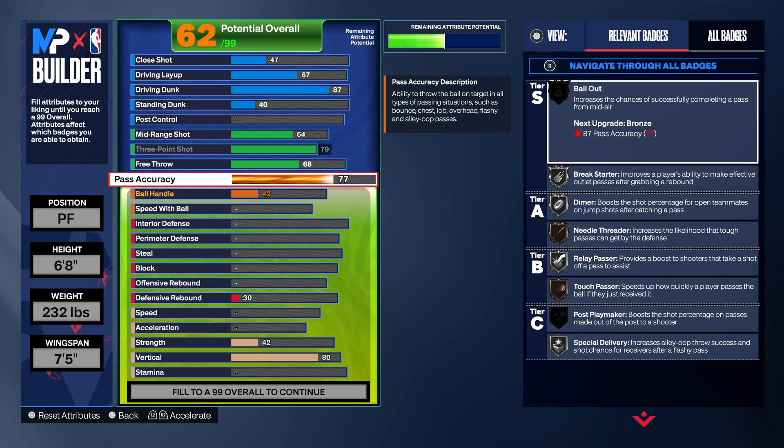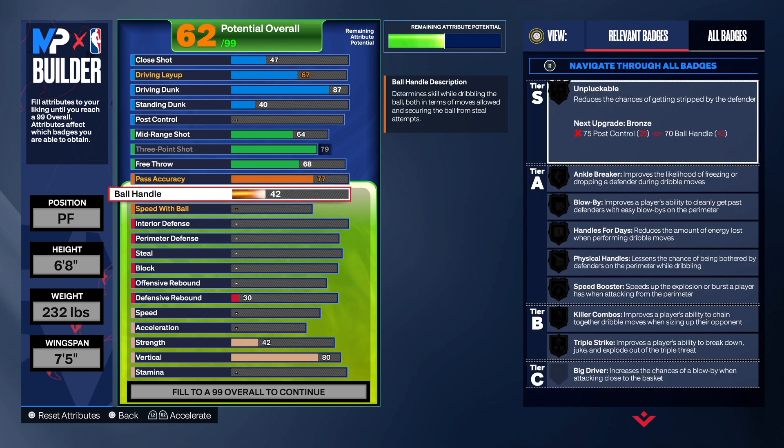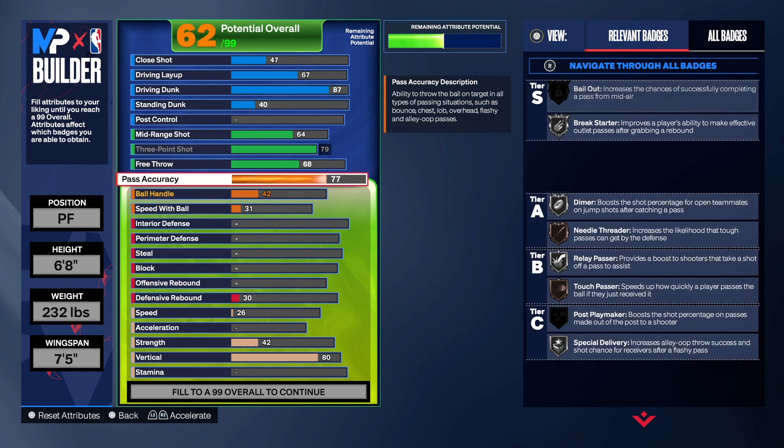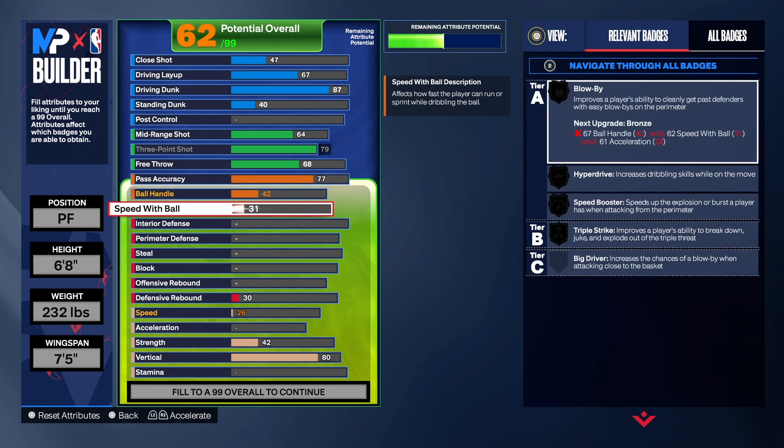For playmaking, I wanted to add ball handle and speed with ball to this build, but I ended up not doing it because I wanted crazy defense. You don't have to go as crazy as I did on defense, but it's gonna be fun. We got a 42 ball handle and a 31 speed with ball. Nothing much to talk about with playmaking — you can't really create your own shots. I'm making this build to spot up and shoot when you need to. With that 79 three-point shot you should be consistent, and if you're playing the three, everybody will leave you open in the park or pro-am.